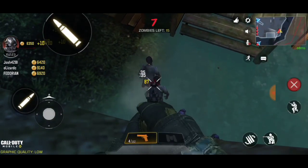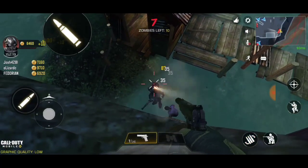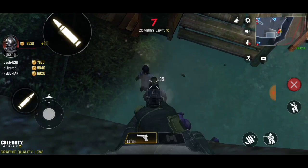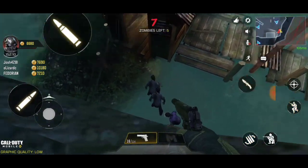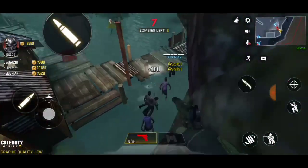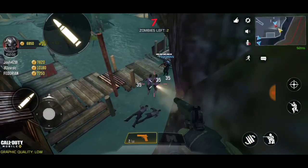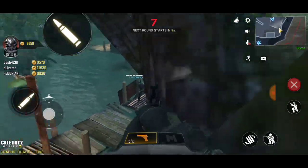Hello guys, welcome to my channel. In this video I am going to tell you about a new glitch in the new zombie map. You may know that the older glitch has been patched — where you get on top of that house, go outside the map and get inside the room — but that has been patched by Activision. A new glitch has come to us.